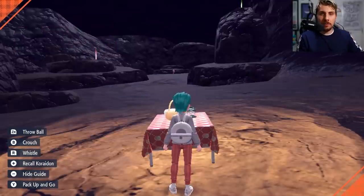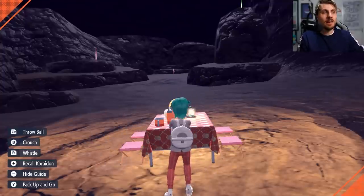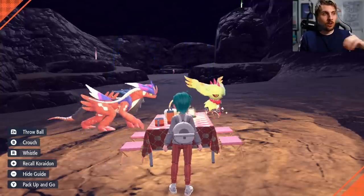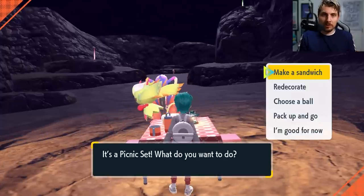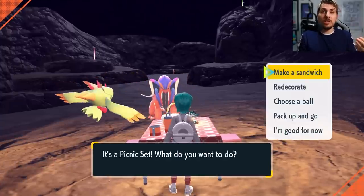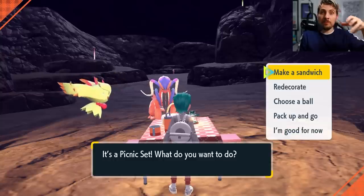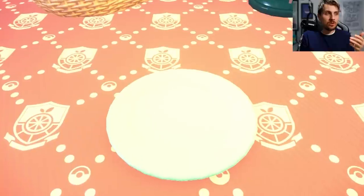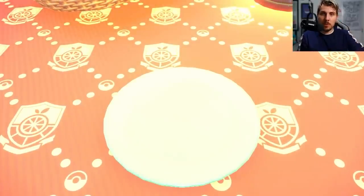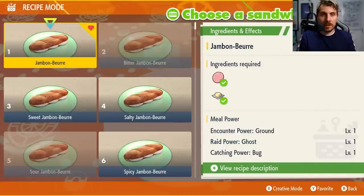The reason this is a good area for Toxtricity in particular is that in this cabin, it is the only electric type that spawns here. So when you put down one of these sparkling level 3 sandwiches, it is going to be the only Pokemon that spawns, making it very easy. It's going to be one of those isolated encounters where you just set up your picnic, despawn it, and see the new spawns appear, and the shiny should just pop in.